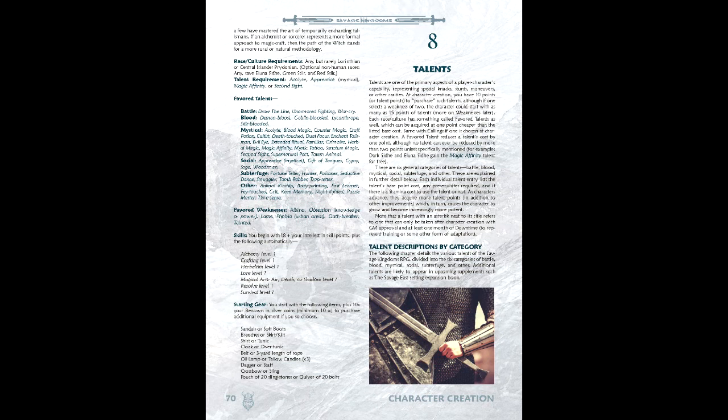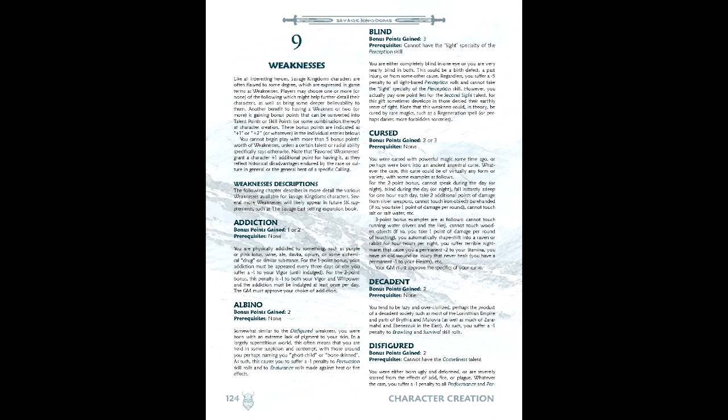Fourth is Talents, the equivalent to Feats in Savage Kingdoms. We have 10 points to spend on Talents, with individual Talents having varying costs. In our case, we'll go with Mercenary, Crippling Attack, Pressing Attack, Battle Mage, and Grit. Fifth is Weaknesses, which can grant extra points to be spent on either Talents or Skills. In our case, we'll go with Oathbound and Illegitimate, granting 5 points total.